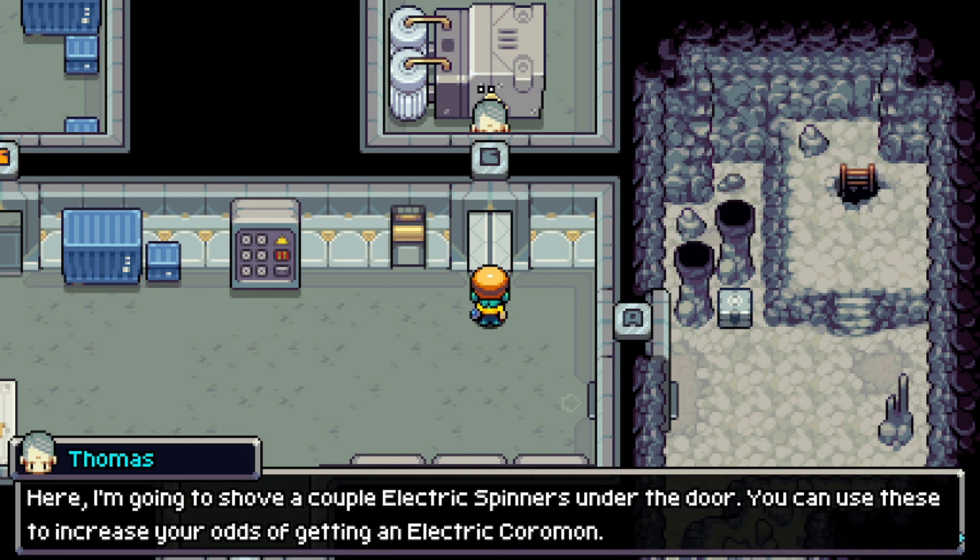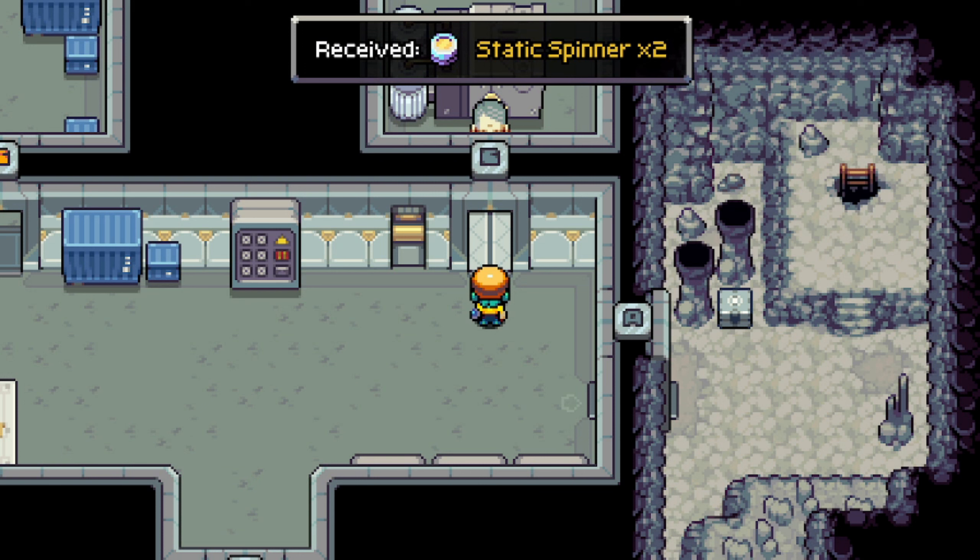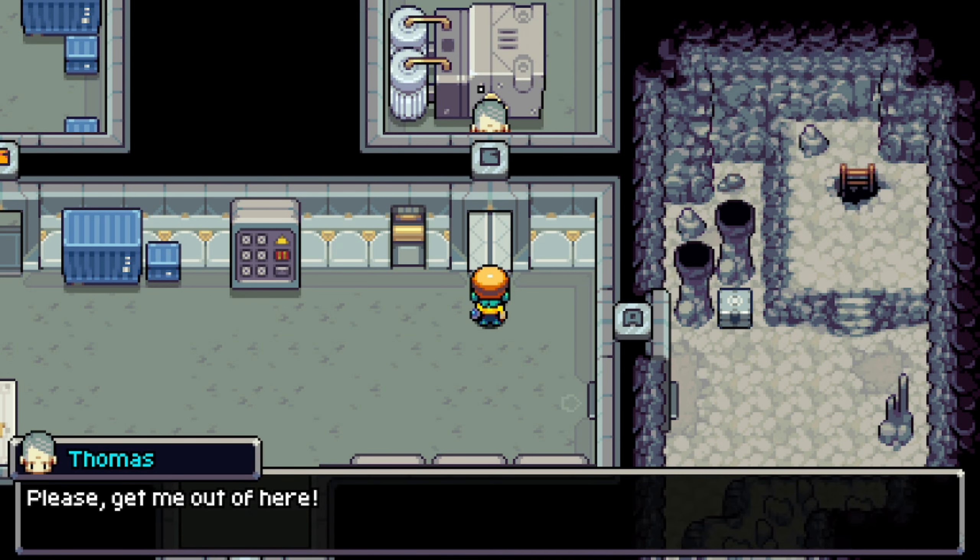I'm going to shove a couple of electric spinners under the door. You can use these to increase your odds of getting an electric Coromon. Please get me out of here.